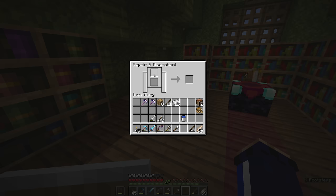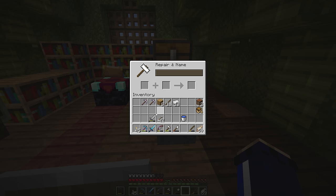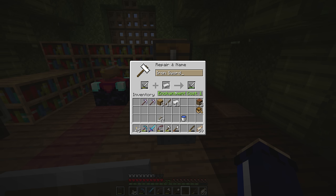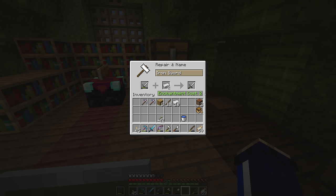Where the grindstone is used to repair tools and disenchant them, an anvil can be used to repair them, rename them, and keep the enchantments if they are combined. Repairing tools can be done in a couple of different ways. First we'll put our iron sword in there with an iron ingot — this costs 1 level, the enchantment cost. Our damaged iron sword has 145 durability; adding 1 iron ingot gets you 207 durability left, which is a pretty significant repair. Adding a second iron ingot increases the level cost to 2 but will fully repair the sword.